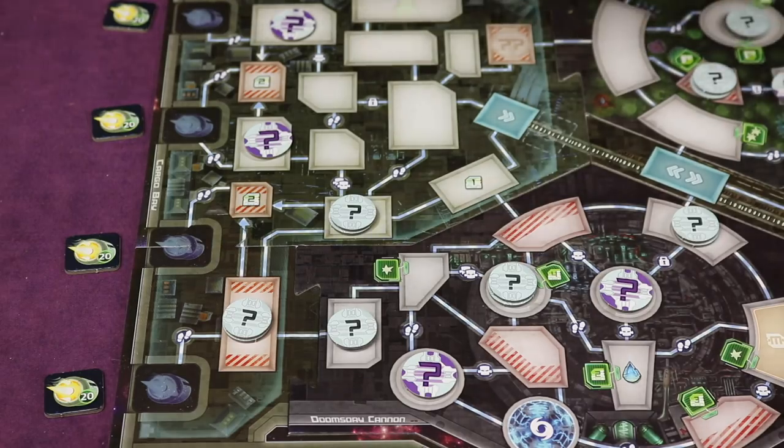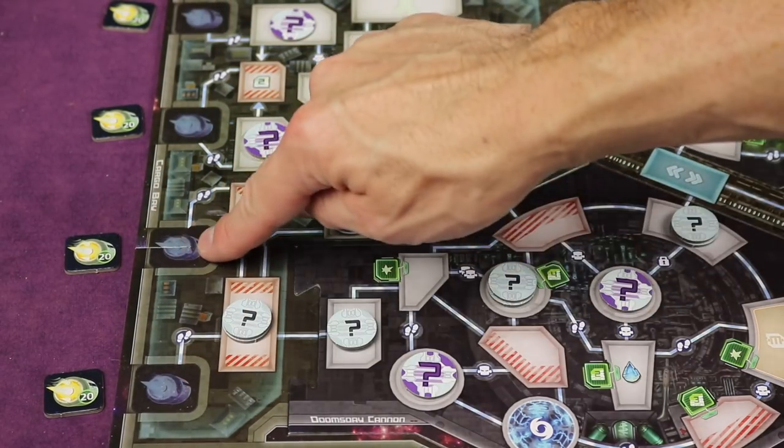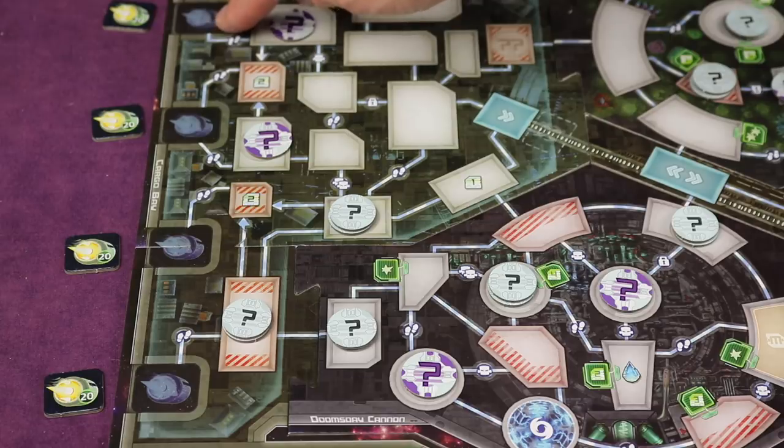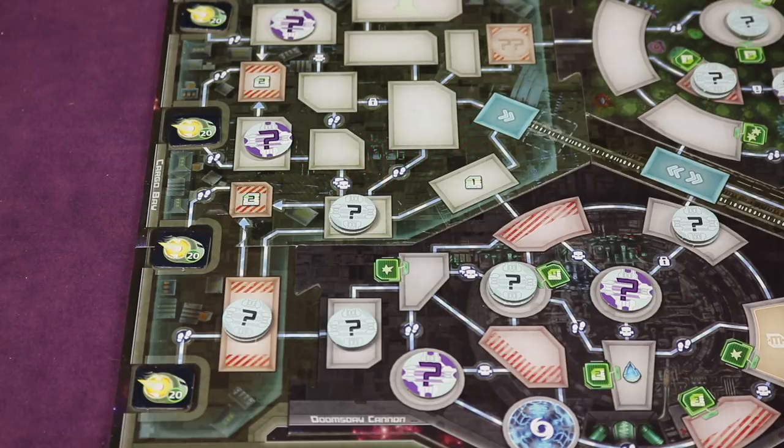Next, take the four escape pod tokens — they're identical and each worth 20 points. Place them in the cargo bay on the left side of the board on the indicated symbol. Regardless of player count, always put all four of them there.